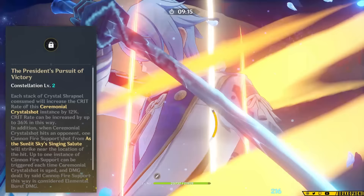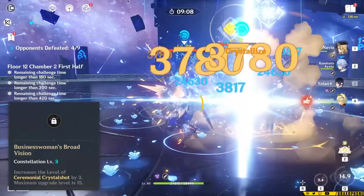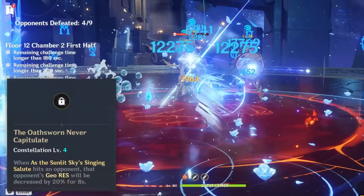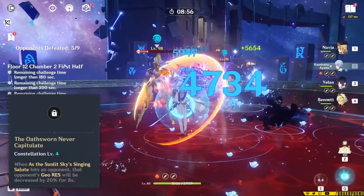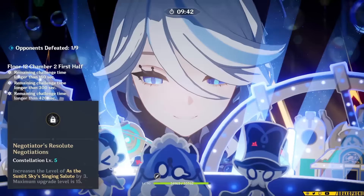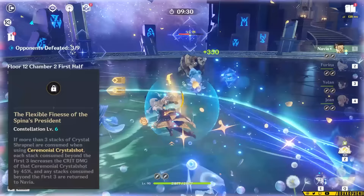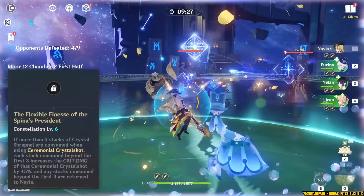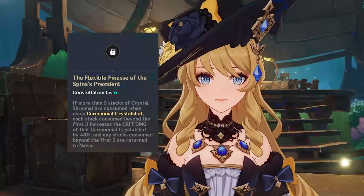C2 also makes a burst hit trigger at the spot her skill hits, adding some burst damage. C3 increases her skill level by 3, which is about 50% of her overall damage — expect a pretty decent gain. C4 is explosive: after her burst hits opponents, they lose 20% Geo resistance, improving all her damage and potentially boosting someone like Albedo too. C5 increases her burst level by 3. C6 makes it so that every shrapnel stack past 3 when you fire her skill buffs skill crit damage by 45%, which is a massive buff. It also returns all extra stacks to Navia — if you have 6 stacks and fire one shot, you get 3 stacks back instantly. Insanely good.